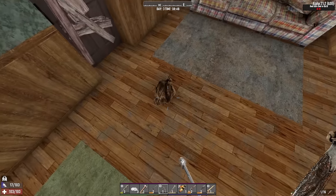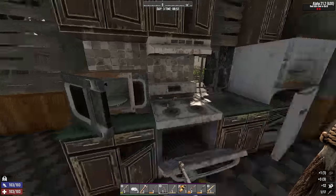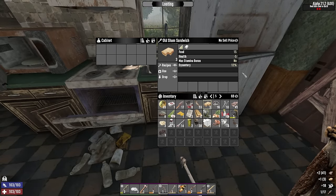Middle floor is clear — let's have a little loot. There's an arrow I left behind, a bit of metal. A piece of meat. A sink — what do you have? Another sandwich that I'd really prefer not to eat because they damage you anyway, so what's the point?